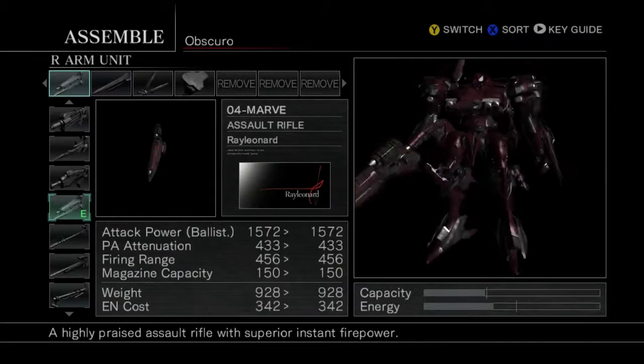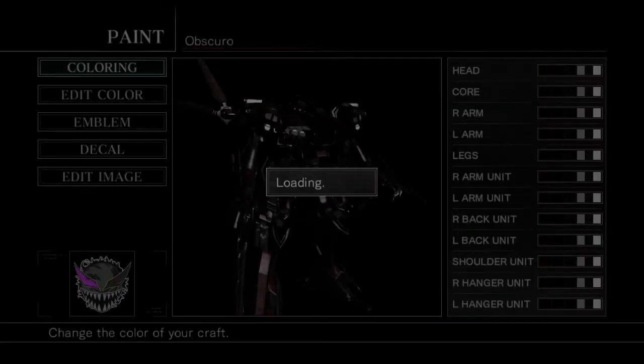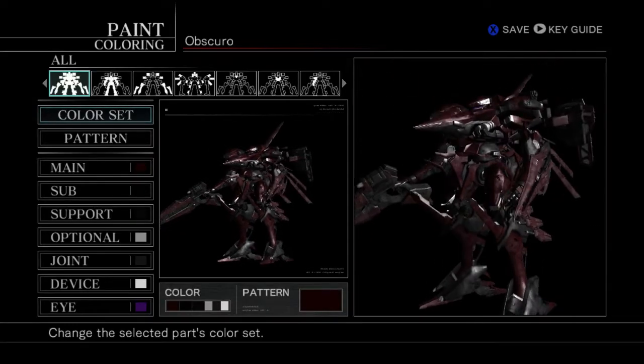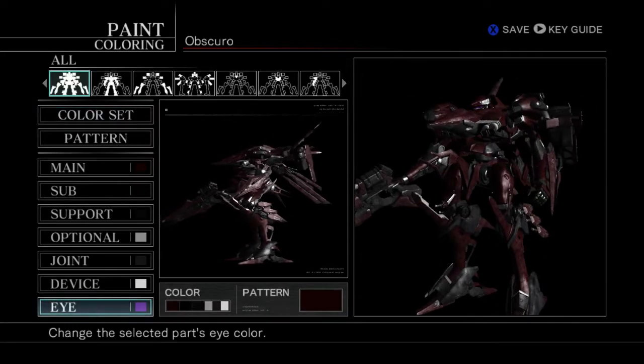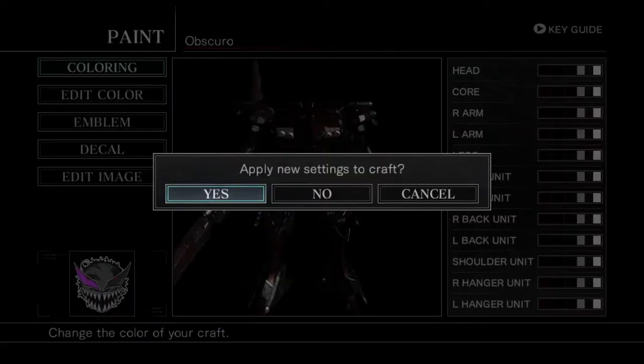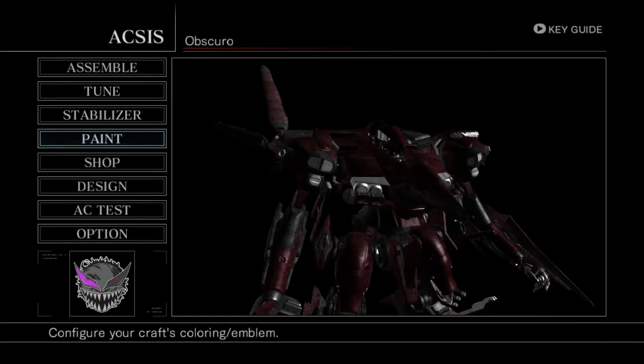I took a quick look at the paint scheme — it's the standard red AC color scheme with a purple eye. So what would ordinarily be a build-off, we're just going to skip that phase.